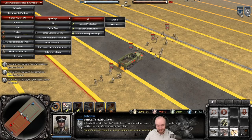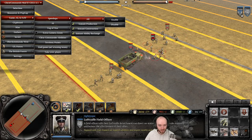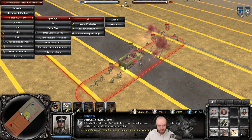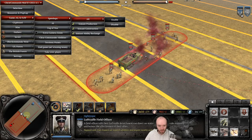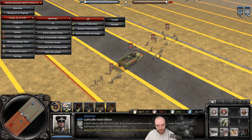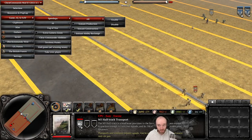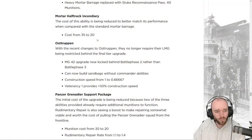Testing the Stuka suppression run: it doesn't appear to have any suppression effect at the moment and does very little damage — essentially nothing to a light vehicle either. It seems bugged currently.